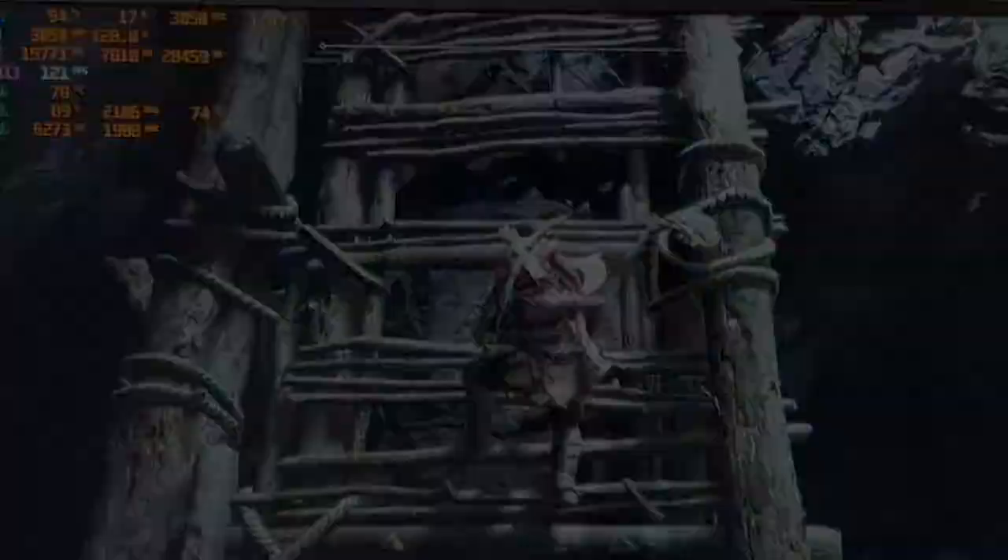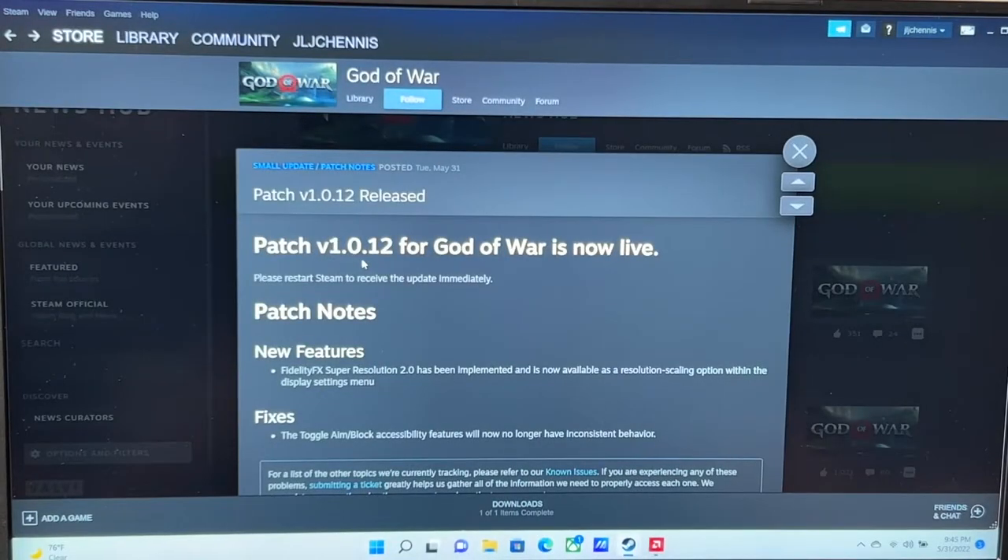Today AMD sent out FidelityFX Super Resolution 2.0 for God of War. This is patch v1.0.12 for God of War, and with FSR 2.0 you can see a big boost in FPS. This patch also includes a fix — the toggle aim block accessibility feature will no longer have inconsistent behavior. Sometimes when you're blocking or moving around you'd get some funny movement, and now all of that is gone on top of the performance boost in FPS.